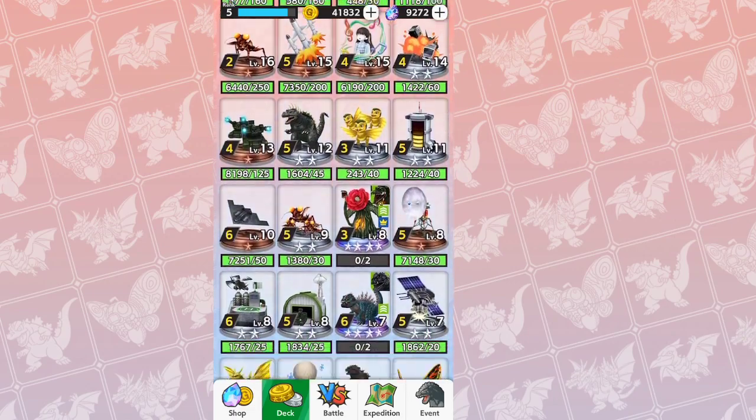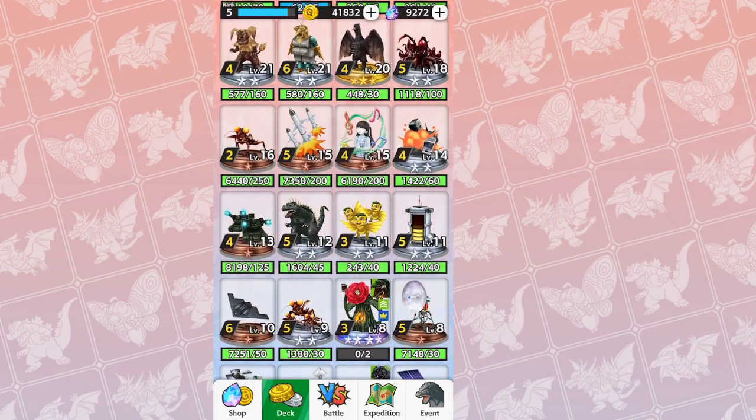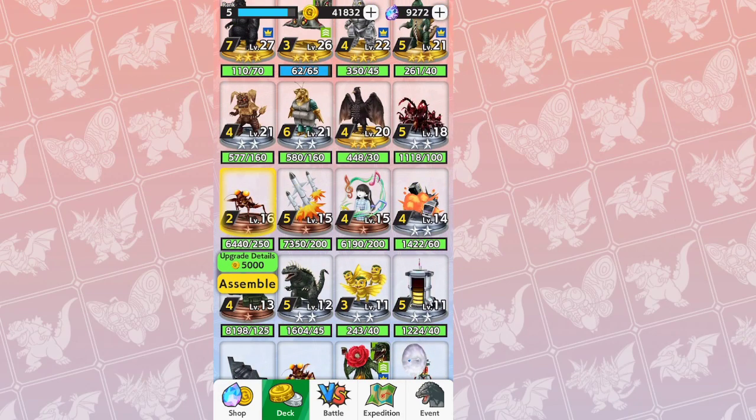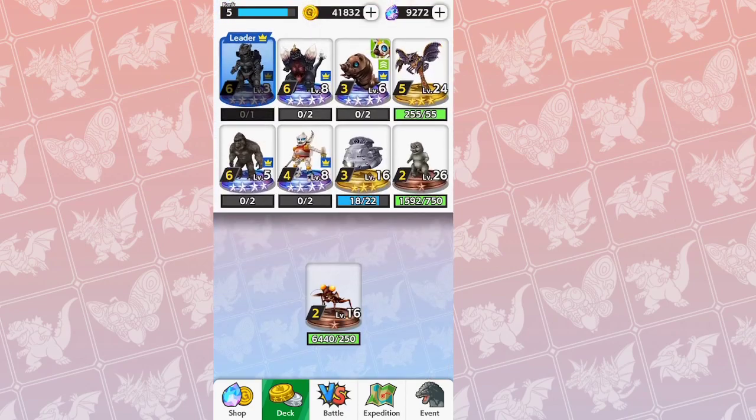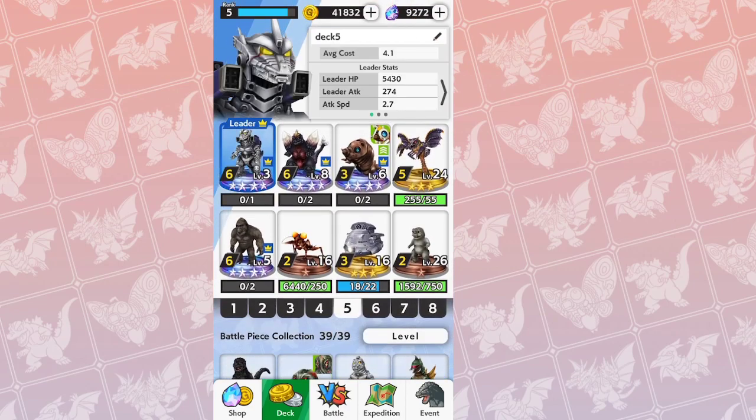Next, this is a bit of a switch — you can do either or. You can put in Kamakuras or Dorats, whichever you prefer. It's personal preference. I use the Kamakuras because they're cheap and you get three units on the field.